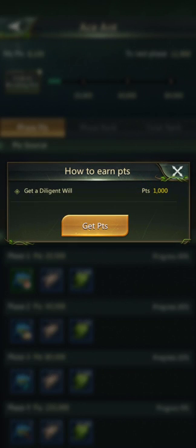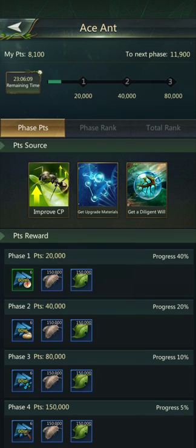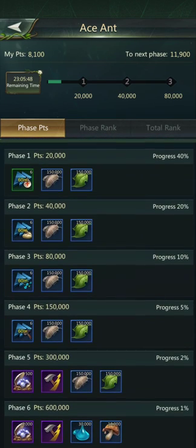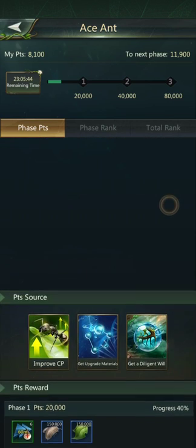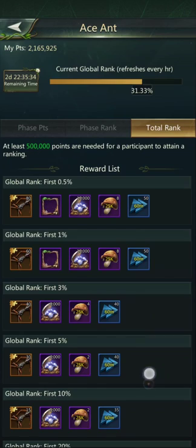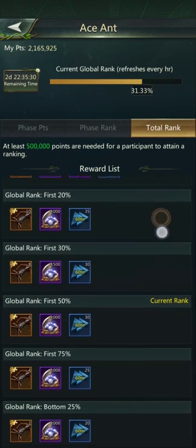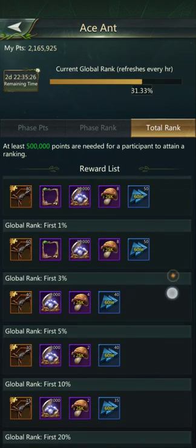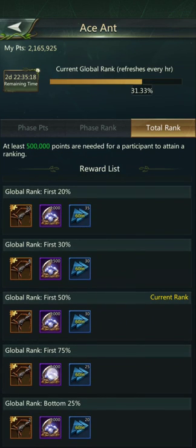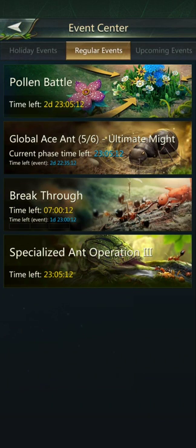Here is the Ace Ant event — I'll actually spend my diamonds on the diligent will so I can get the points, because you get really great rewards. The diligent will is useful for refining your gears, cells, and things like that. So if you're going to buy them, wait for this event so you get points for the purchase. You get a thousand points per upgrade material. If you get to phase five or six you get 500 or 1,000 diamonds. You also get diamonds if you rank — bottom 25 gets 1,000, and global first gets 15,000.